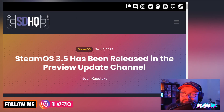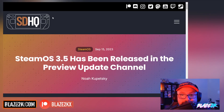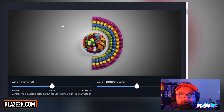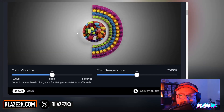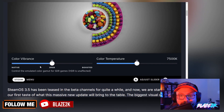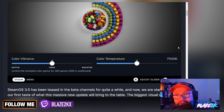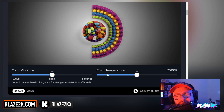SteamOS 3.5 for Steam Deck has been released in the preview update channel. This article comes courtesy of Steam Deck HQ, one of the top places for Steam Deck news. One of the most exciting things I'm looking forward to is the colour vibrance setting mode, where you can boost the vibrance or the colour and adjust the colour temperature on your Steam Deck. This might be great for blue light blocking — they've already had that for a while where you can block the blue light if you're playing late at night and you don't want it to affect your sleep.